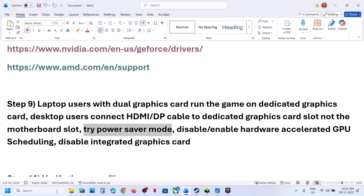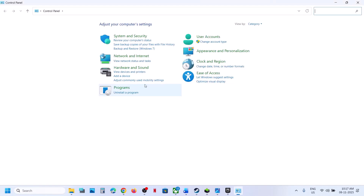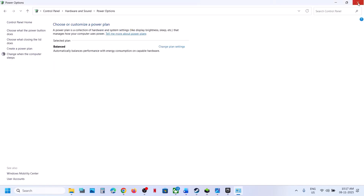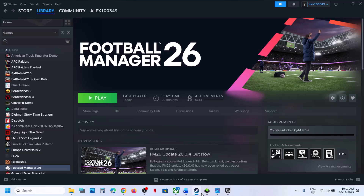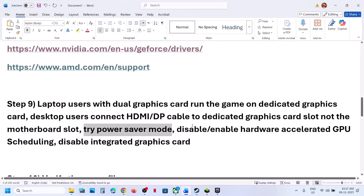Try power saver mode. Type control panel in the Windows search box and click on control panel. Go to hardware and sound, then click on power options. If you see a power saver option, select power saver and relaunch the game and check. You can also try balanced — relaunch the game and check. You can even try high performance, but first try power saver, then relaunch the game and check.